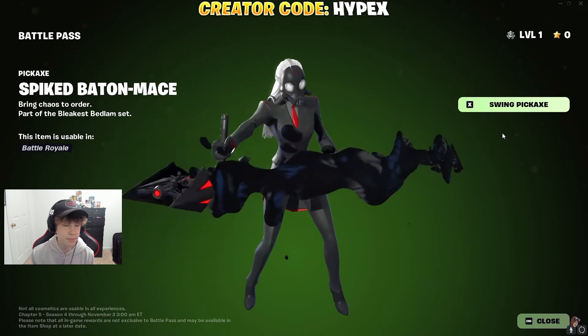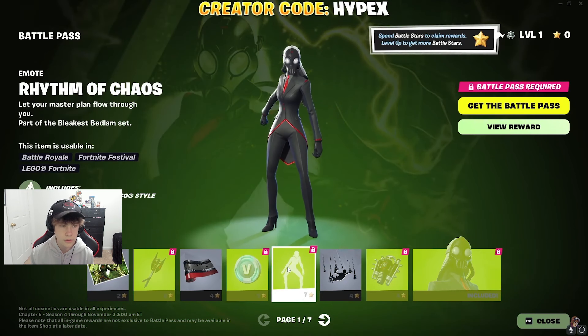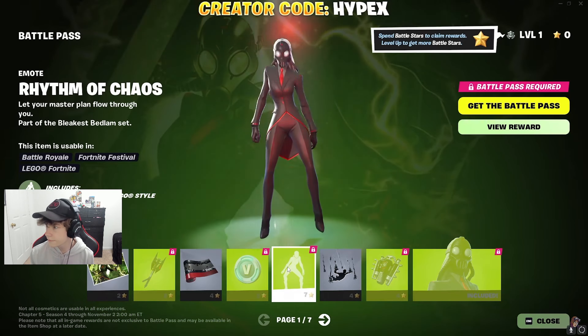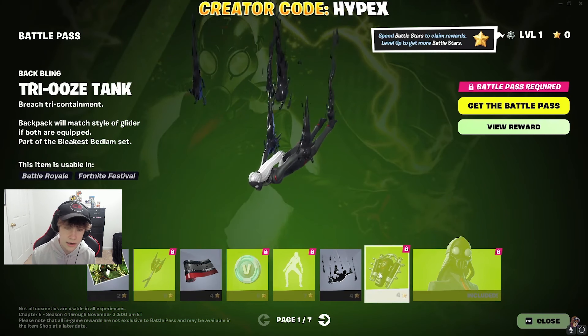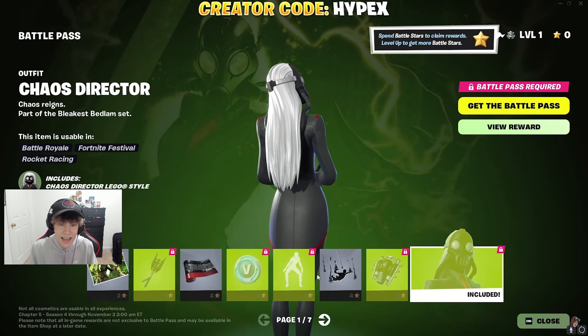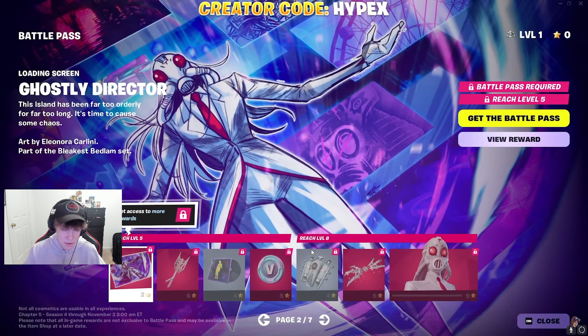We got a loading screen and a pickaxe — it's a pretty cool pickaxe. And then look at the skin; I believe that's the Chaos Director. The Rhythm of Chaos. Fire Beat — that is the Fire Beat. And then we have the Ooze Contrail. We have the Trios Tank.